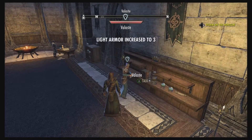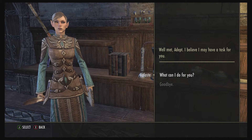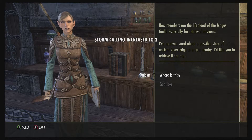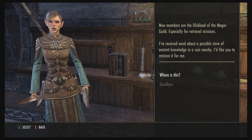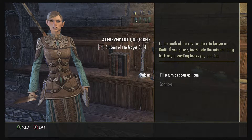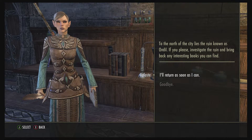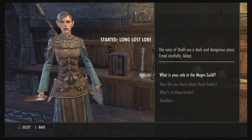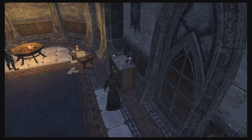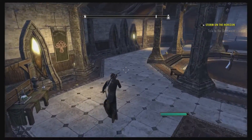The Mistress of Incunabula says she has a task for me. New members are the lifeblood of the Mages Guild, especially for retrieval missions. She's received word about a possible store of ancient knowledge in a ruin nearby and wants me to retrieve it. The ruin is called Ondil, to the north of the city — investigate and bring back any interesting books. She warns that the ruins of Ondil are a dark and dangerous place. Also, there are quite a few bookshelves and bookcases in the Mages Guild, so make sure you check them all.